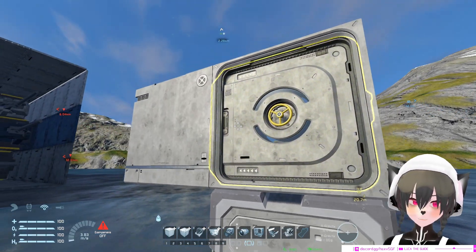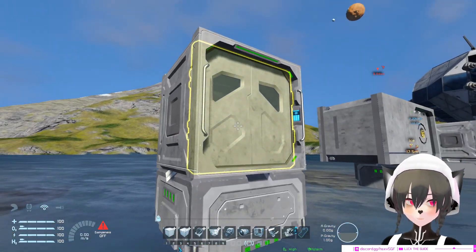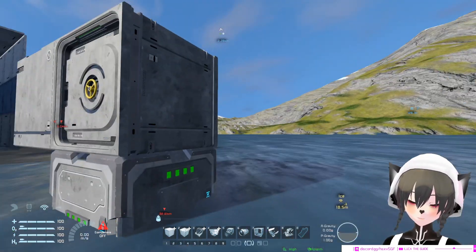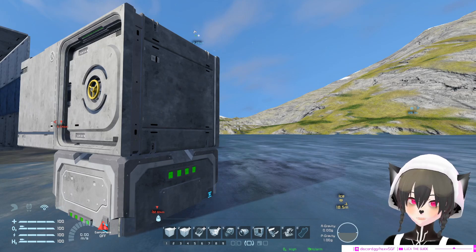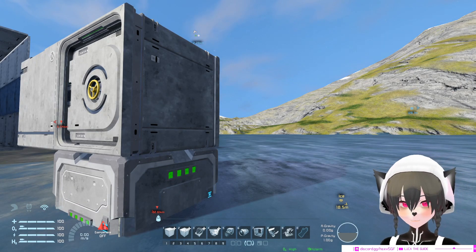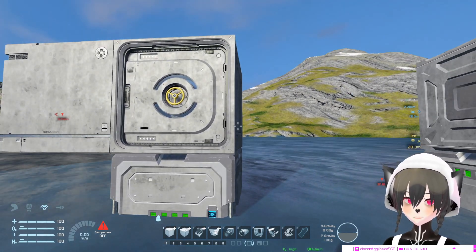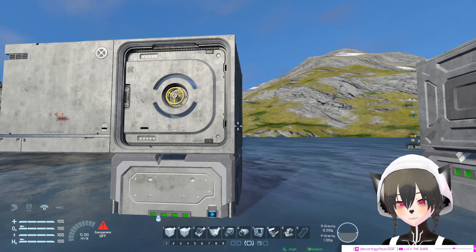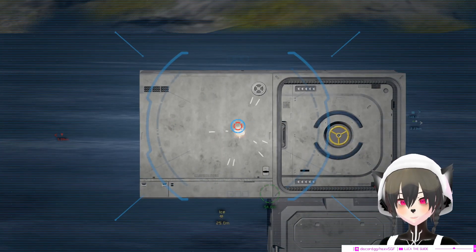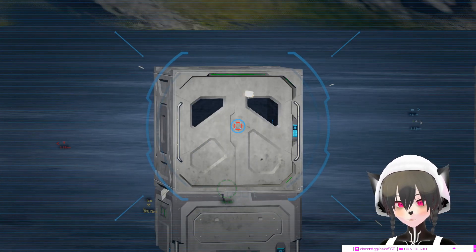Obviously this is stronger than this, but it's two blocks instead of one block. You might say there's no difference, but actually there's a situational difference. Before that, I'm going to demonstrate how the Warfare 2 door is stronger anyway, so you guys can see. Three bullets and three bullets there.